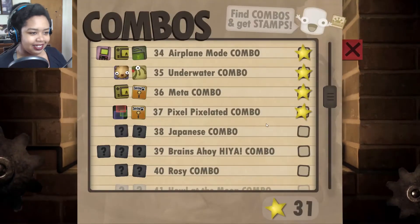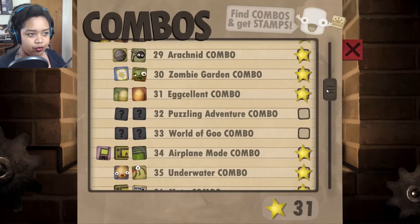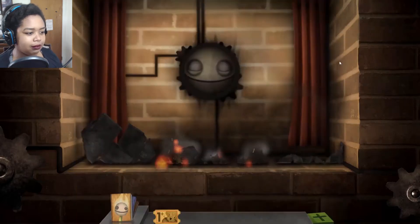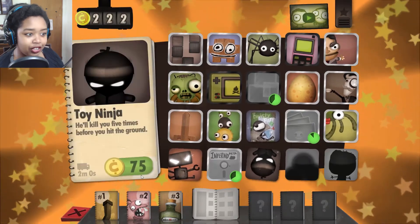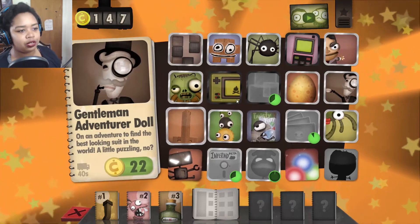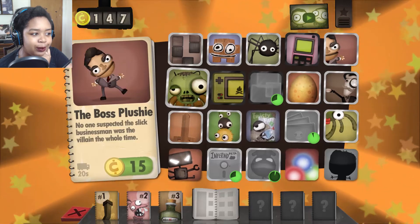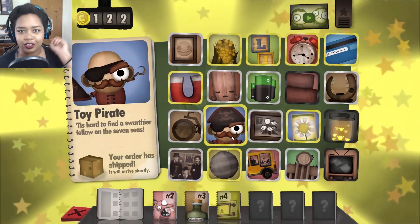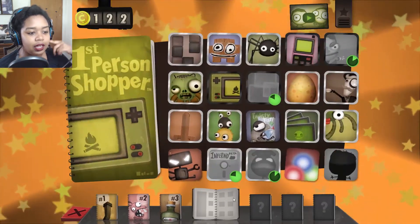So many combos in one — awesome! Puzzling adventure — that's the puzzle game, but I don't know what the other puzzle would be. World of Goo — we need like an earth. Japanese combo might be that kitty, and then something else. Brains, ahoy, hiya — brains I don't know what that is. Ahoy — okay, brains, maybe that guy with the teacup because he's smart. Or maybe there'll be like a scientist that shows up. Ahoy is the pirate and hiya will be like a ninja karate person. Rosie — IDK. No one suspected the slick businessman was the villain this whole time. Brains! And then we'll get the pirate.